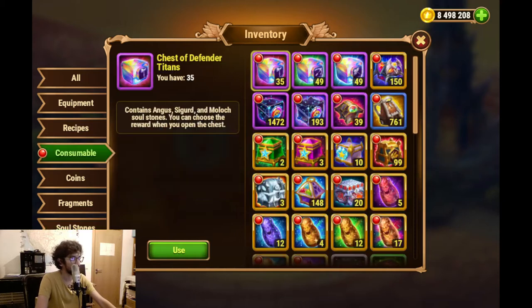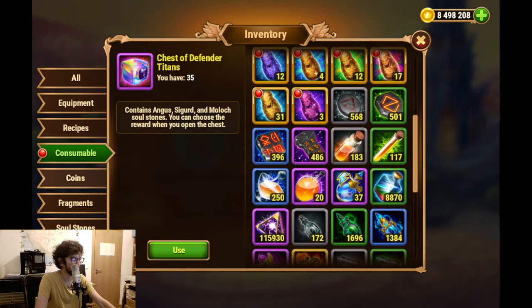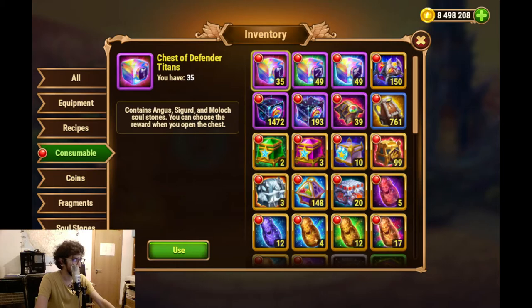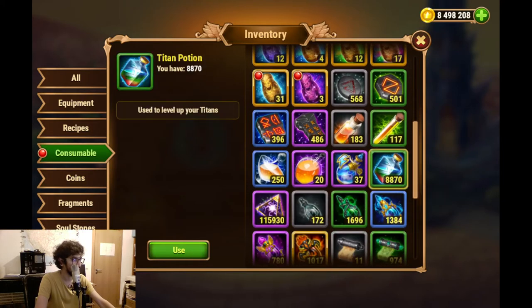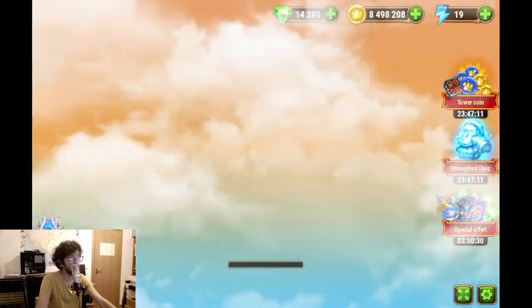Anyway, there's more things we collected. We collected some titan skin stones - I didn't see exactly how many I have, they show up in coins - so now I have 39, close to 40,000. And collected a bunch of titan potions: 8,000. I believe I had about 3,000 and had spent most of them. So there you go. And gold, some gold.